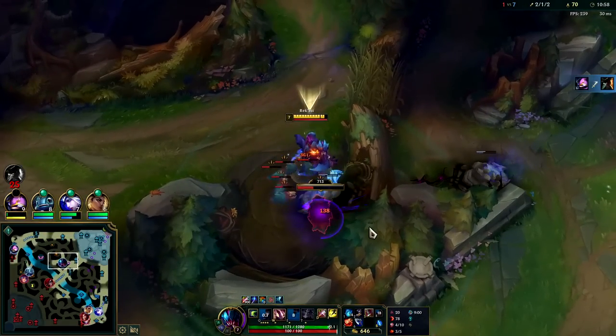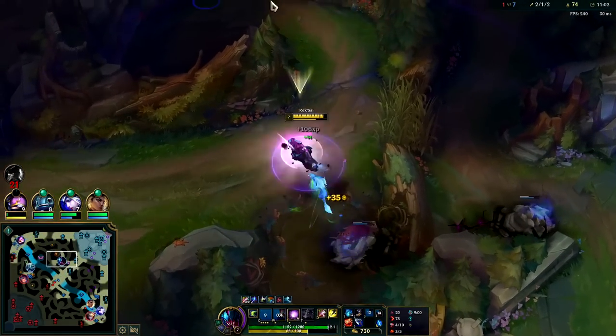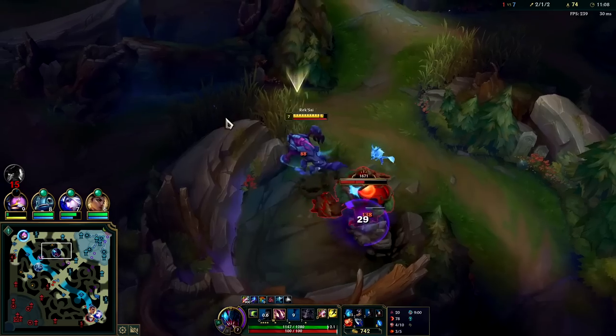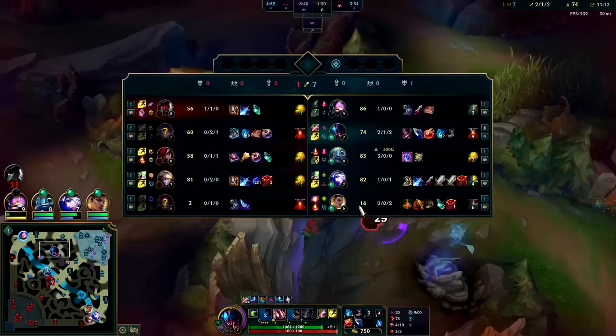Auto into Q, mixing in the Ironspike Whip, and we'll pull this on out. So we did kill GP there - that's really good. I wonder if I can solo GP between the turrets.